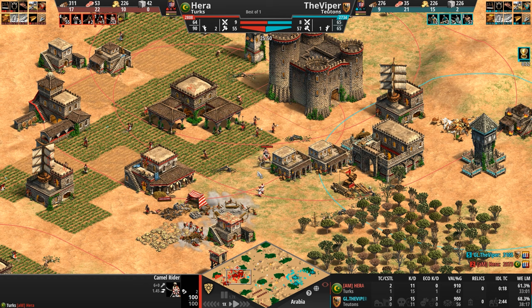We'll see if our Turk doubles down on cav archers. For now he's going up to eight, so maybe we'll see Sapahi, which adds 20 HP to these cav archers. It's a Castle Age upgrade so we probably would have seen it by now.